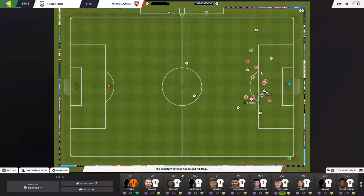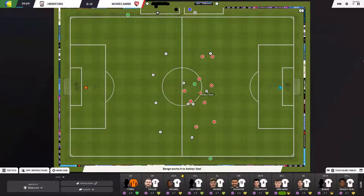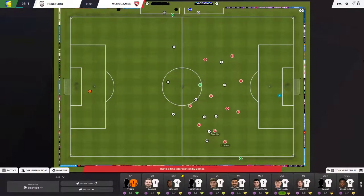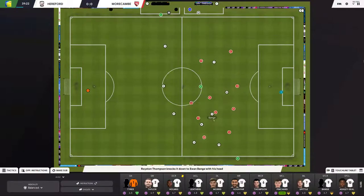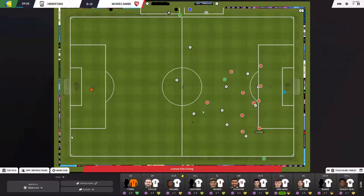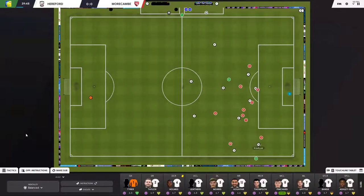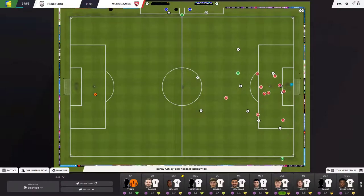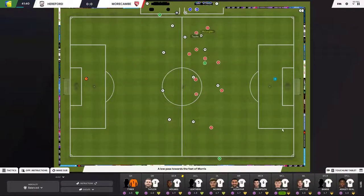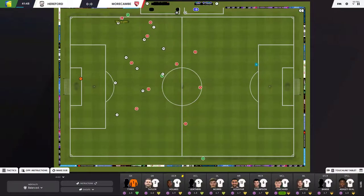Something interesting about opposition instructions: while you're applying them, the AI is doing the same thing to you. So you have to apply instructions for your team too, just like the AI is doing against you. You can see the AI is showing Kuia onto his stronger side, blocking that cross. Our player had to stop, turn back, and pass inside — that's exactly where showing onto the weaker foot helps for fullbacks.